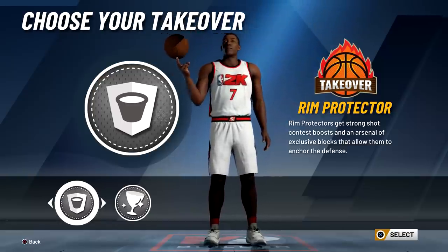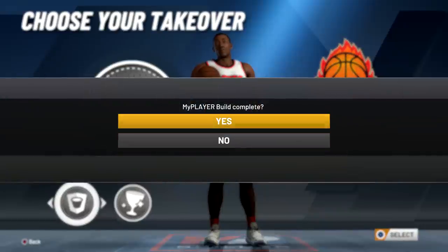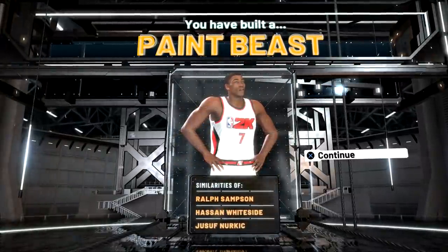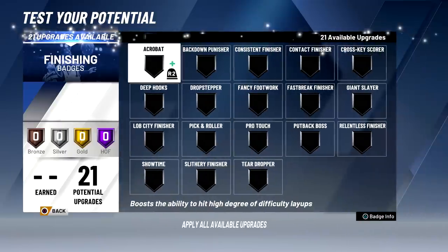For takeover, go with rim protector — it's so much better than glass cleaner takeover. You can be a beast inside the paint on both offense and defense. As you can see, this build is a paint beast on offense as well as defense.